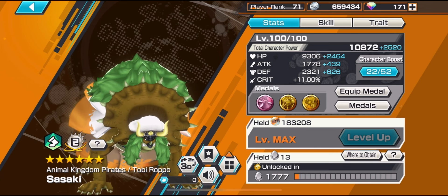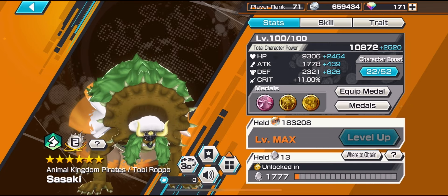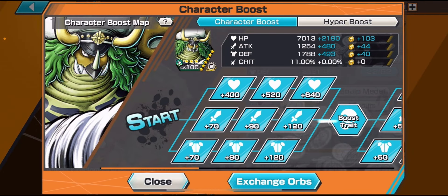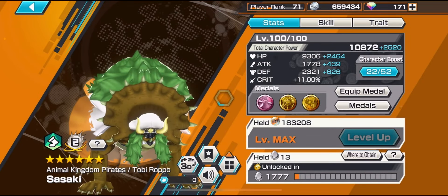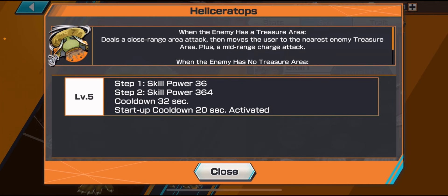For stats, we're focusing on a lot of HP, a lot of defense, and a bit of attack — that's just what the metals had on them when I was making the set. The character boost is fully boosted too, as per usual. Skill one is your teleporting skill — it will teleport Sasaki to the closest flag.